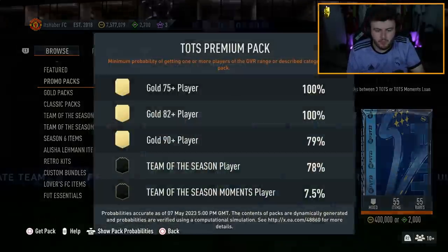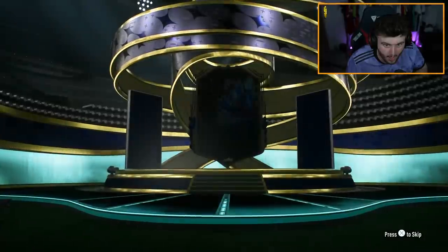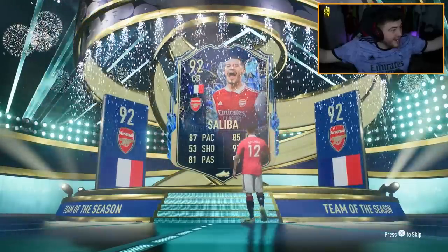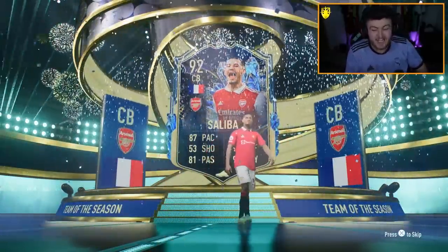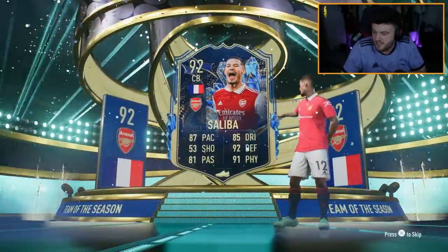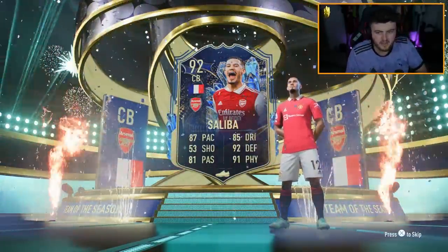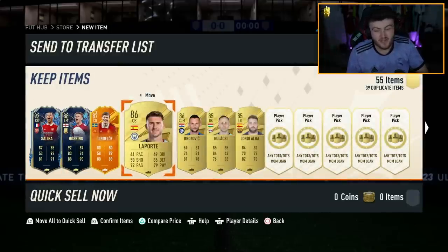Now we've got a TOTS Premium Pack - 78% chance of a Team of the Season player. Come on, be a good one if we do get one. We do get one - oh yes, thank you very much! I need a centre back. That is class - William Saliba! That is a massive W, man. I saw French and I don't think there's even another French Team of the Season out right now bar Saliba. That couldn't have been somebody else, could it? No, it's just Saliba. Victor Lindelof as well and Hoskins. For 2,000 FUT Points, that's not bad at all.